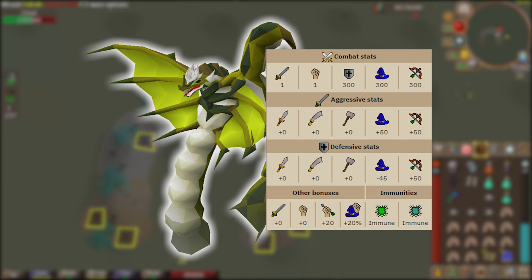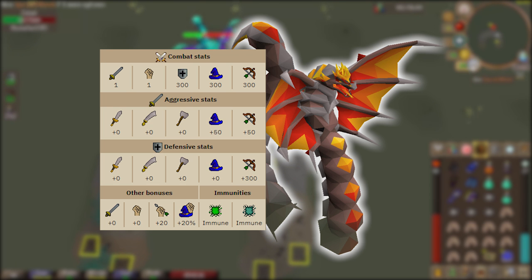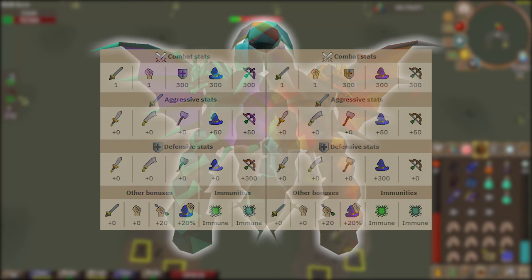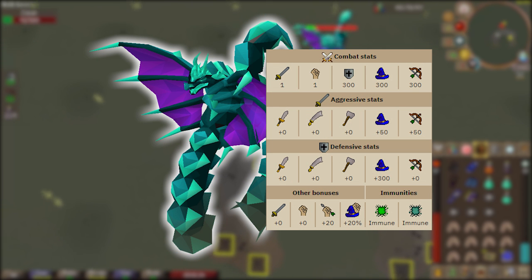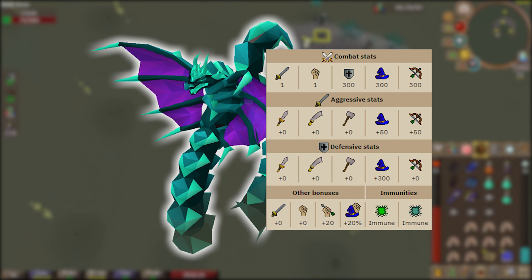As for the defensive stats of the magma form: plus zero to stab, slash, and crush because you can't melee Zulrah; plus zero to magic; and coinciding with the combat triangle, the melee form is weak to magic, so we're going to want to use magic on this form as well, with plus 300 to ranging defensive stats — so it'll be pretty impossible to do damage with range unless you're using a twisted bow. In the tanzanite form, the stats are plus zero to stab/slash/crush, plus 300 to magic, and plus zero to range, so we switch to the range style for the tanzanite form.